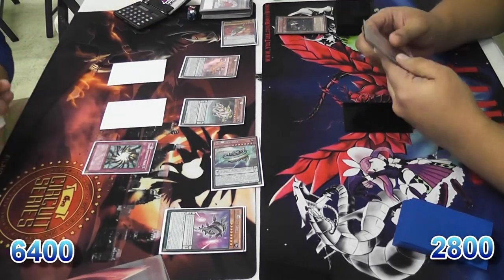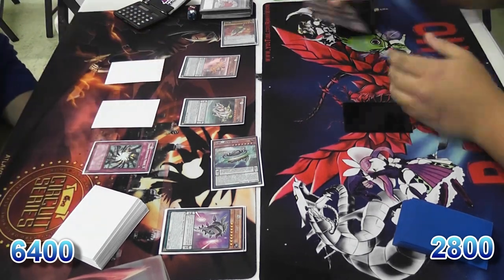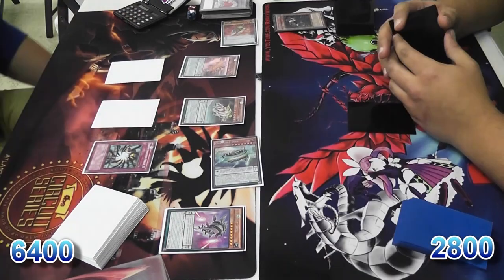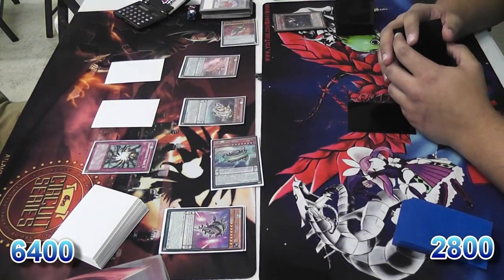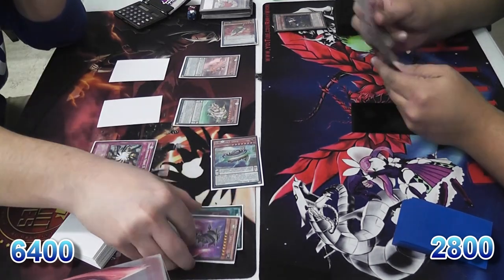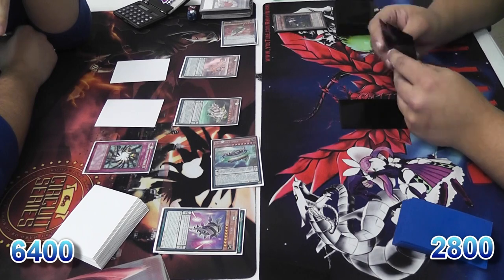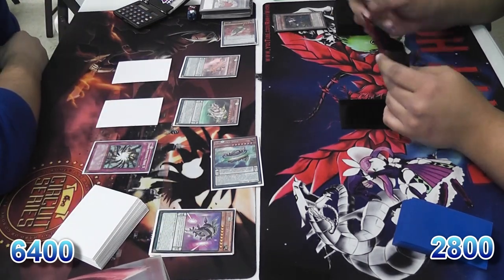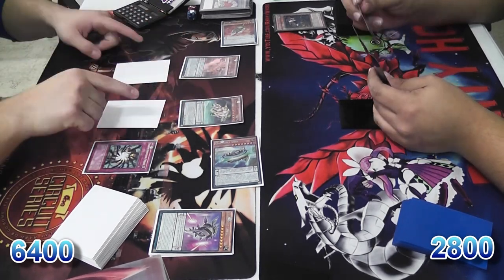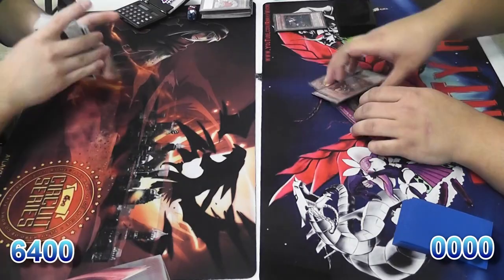I'm left with 2800 life points and it's not looking good. I would have needed a ridiculously amazing hand to get past this — at the very least an MST would have been nice. With the hand I was dealt there was nothing I could do to break this board. I couldn't even stall out with Graff and Seer because of Shadow Imprisoning Mirror. This duel was basically lost to that one Shadow Mirror, kind of like how the last game was all about the Vanity's Fiend. But you win some, you lose some. Please remember to like, comment, and subscribe — this has been Rarity Ho, peace out.